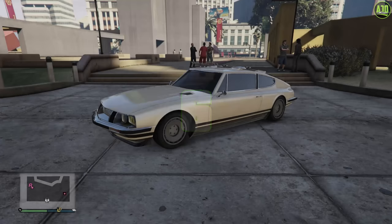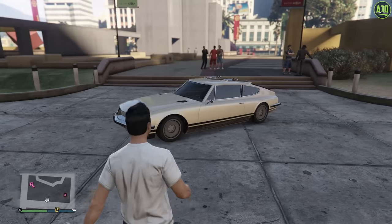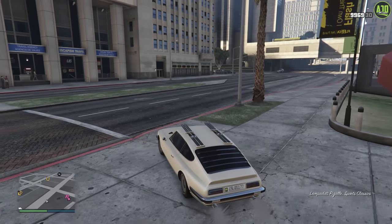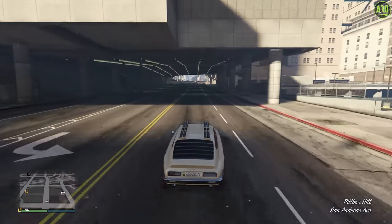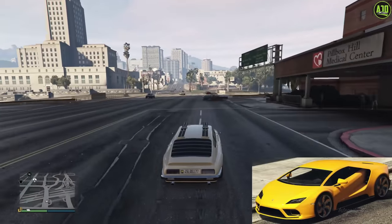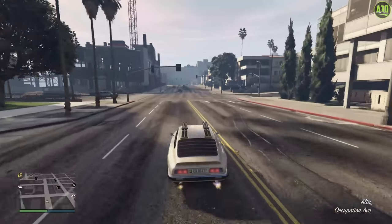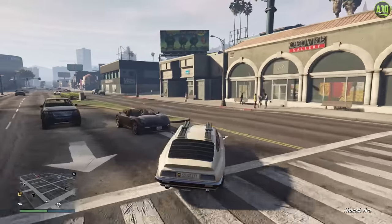Continuing to number 6, we have the Pagali. This car released with the hipster update all the way back in 2014 with a price of $400,000. However, it was sadly a removed website car. But this thing has a top speed of over 121 miles per hour, which is just insane considering how this car looks and how old it is. You would never expect it to be that fast — that's the same speed as the Tempesta. Plus, considering this is a front-wheel drive car, it has pretty good handling all things considered. The Pagali is just the ultimate sleeper in the sports classics class for sure.